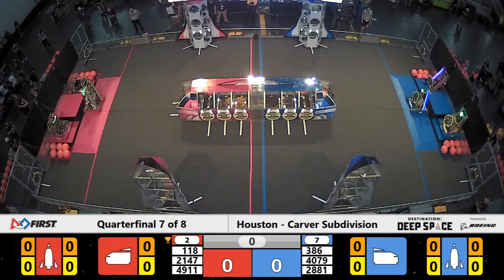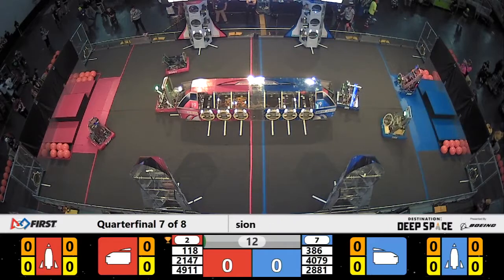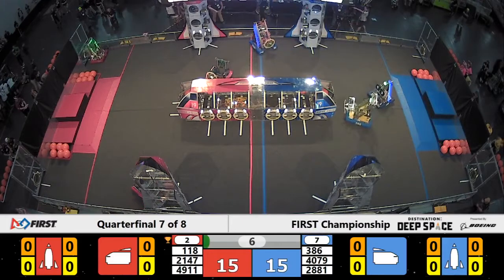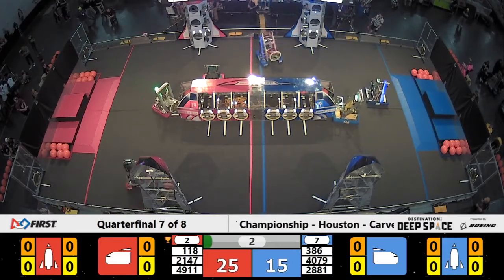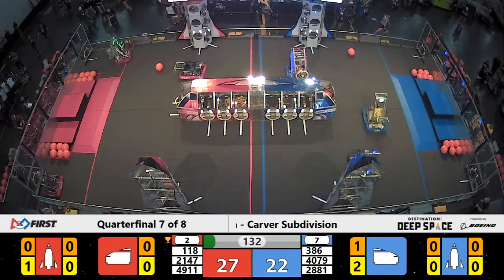Matching the Planet Primus in 3, 2, 1, go! It's quarterfinal three, match number two on Carver. Red won before — they win again, they become our next semifinalist. For the Blue Alliance, team captain 386 opting to bring in their round three selection, 2881 Lady Cans, into this match. Let's see if the Lady Cans bring them some luck.